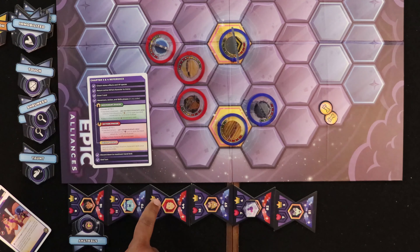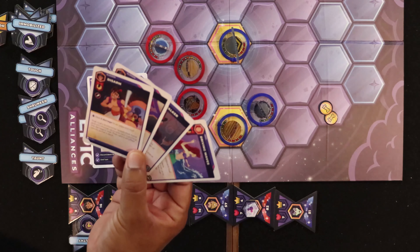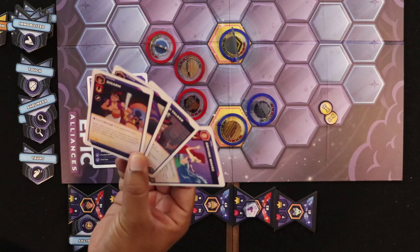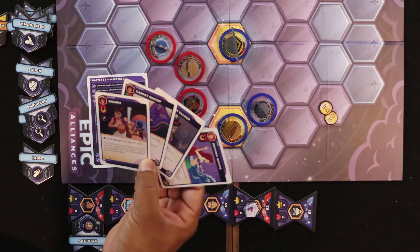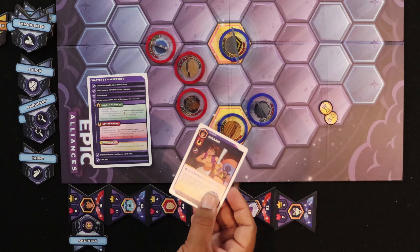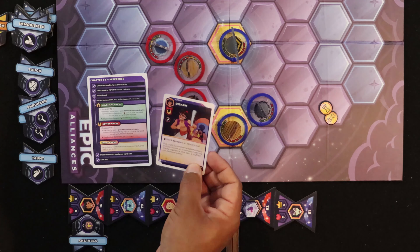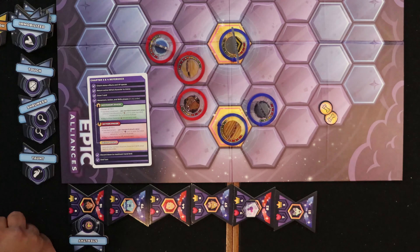Another way to get victory points is based on the character values when you defeat them. Sully is close to getting knocked out — it'd be great if Aladdin can do it. Aladdin plays Disarm: deal two damage to an adjacent rival and force them to reveal their hand. We see Wide Swipe, and Disarm lets Aladdin shuffle it back into Sully's deck, so Sully doesn't get to use it. That knocks Sully down to just three health.